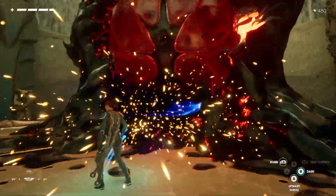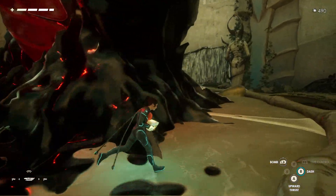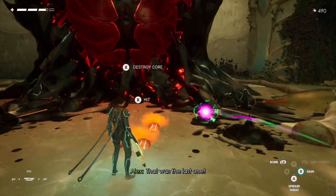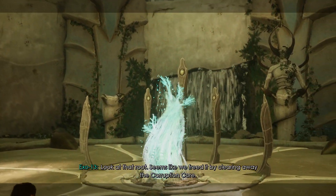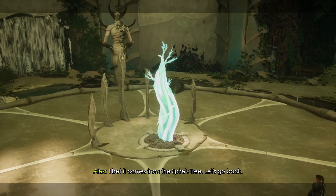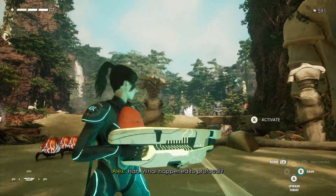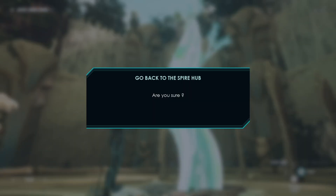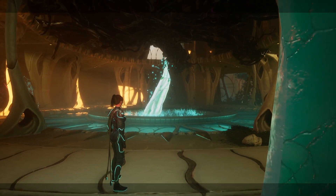I probably have to fight a bunch of these guys first or something — it definitely doesn't appear to do anything. That was the last one. Seems like we freed it by clearing away the corruption core — it probably comes from the spire's tree. Let's go back; there might be more resources to collect before we leave. I've been very good at finding as many things as I can. Does the tree grow bigger? It's the same size.